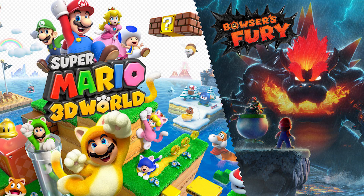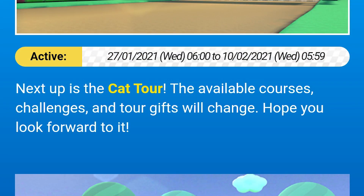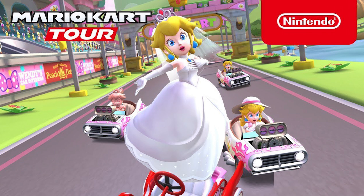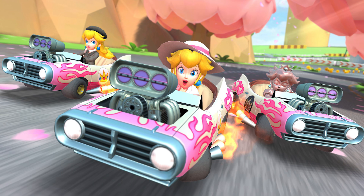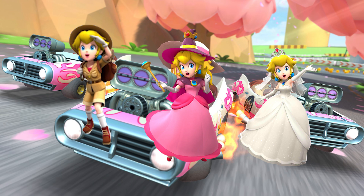Super Mario 3D World plus Bowser's Fury was announced, which could explain the reskin of a cat-themed tour — a little discreet promo, I guess, to relate the character debut. Now let's look at the second week of the pipe. Cat Tour may very well be similar to Peach Tour in terms of the second spotlight — three Peach reskins within the second pipe. So in Peach Tour the exclusive character was Peach Wedding, and we had Peach Vacation, Pink Gold Peach, and Peach Wintertime for the second week. So we may see something similar for the second week spotlight, containing Peach Explorer, Peach Halloween, and Peach Wedding slash Peach Kimono maybe.